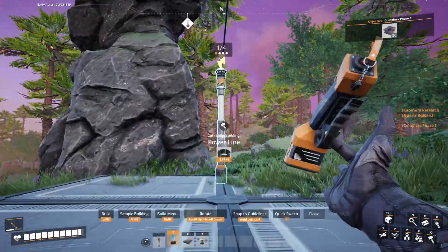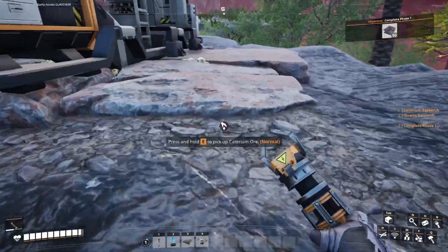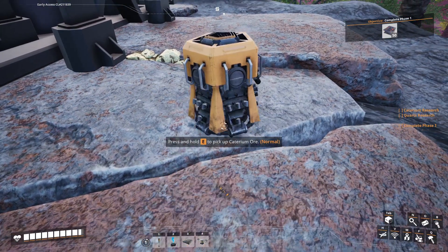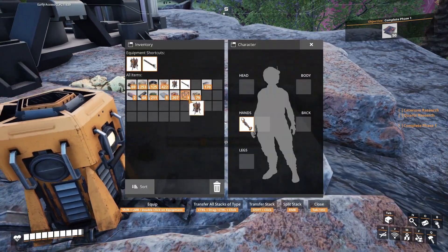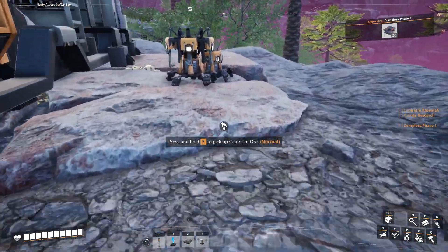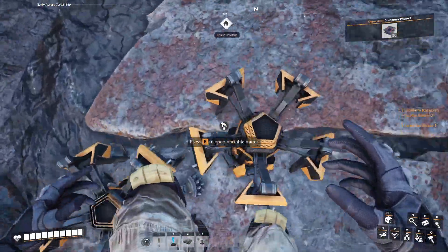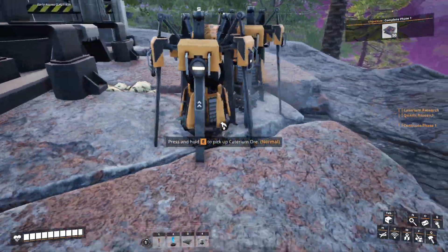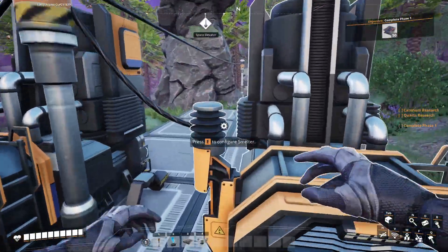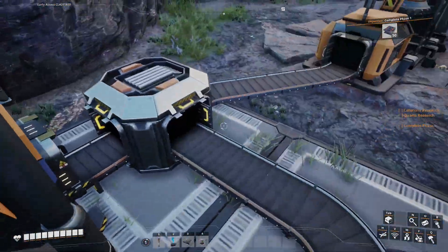I don't even have Caterium unlocked yet. So I'm going to place these down - you start the game with these but I almost never use them. They're just little portable miners. They'll mine up a stack of resources and then turn off. Completely manual - you can't empty them out aside from doing it yourself. But I'll be back when I have some resources and what I want unlocked in the MAM.